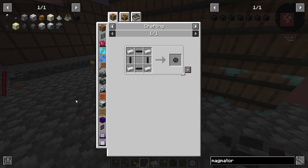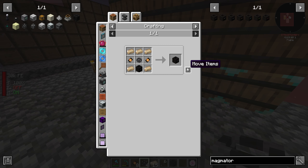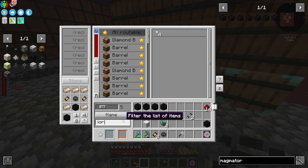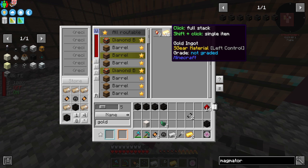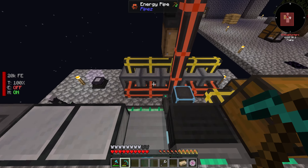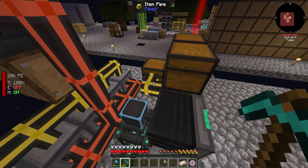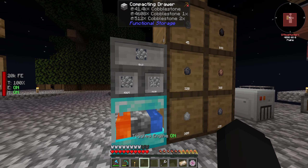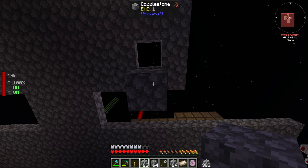I need a couple more iron bars and then a couple more casings - wait, I messed up, I need one more casing. I'm short five, but that's an easy fix. With three more of these and three more of those, that should fix the problem. Just like that, the final magmatic dynamo is crafted! My plan now is to make a platform underneath here and do a simple lava generation setup.